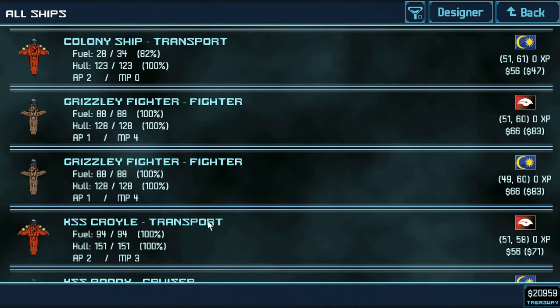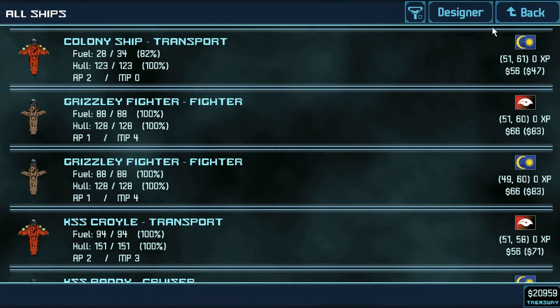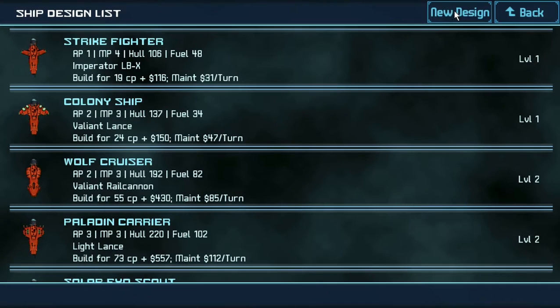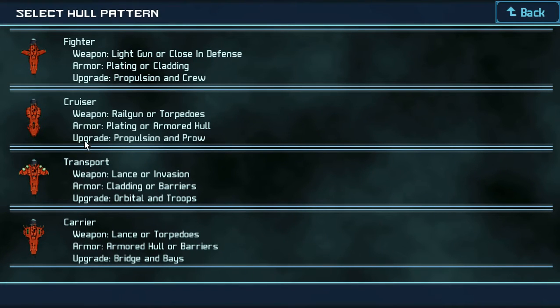Hello everybody, and welcome back to Star Trek 4X Empires. Today we're going to be designing a ship. We're going to make a new design and it's going to be a cruiser.